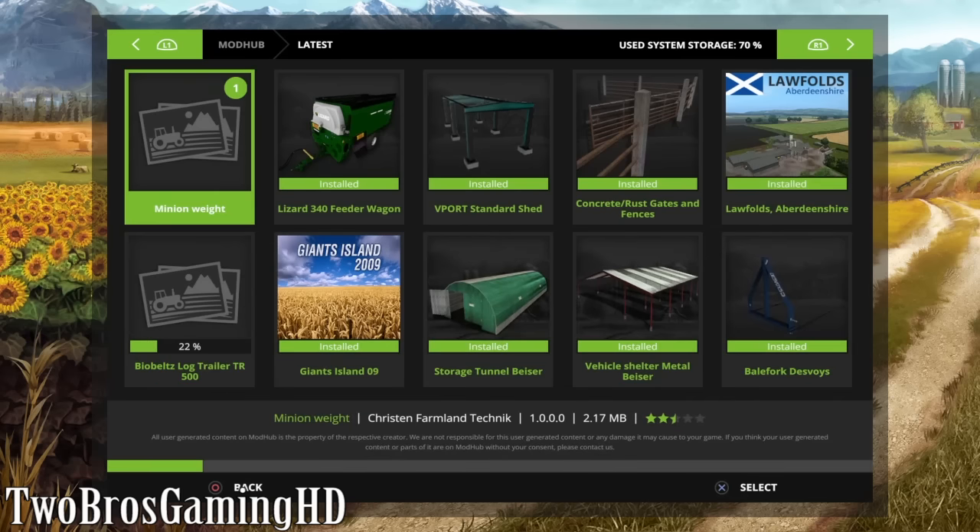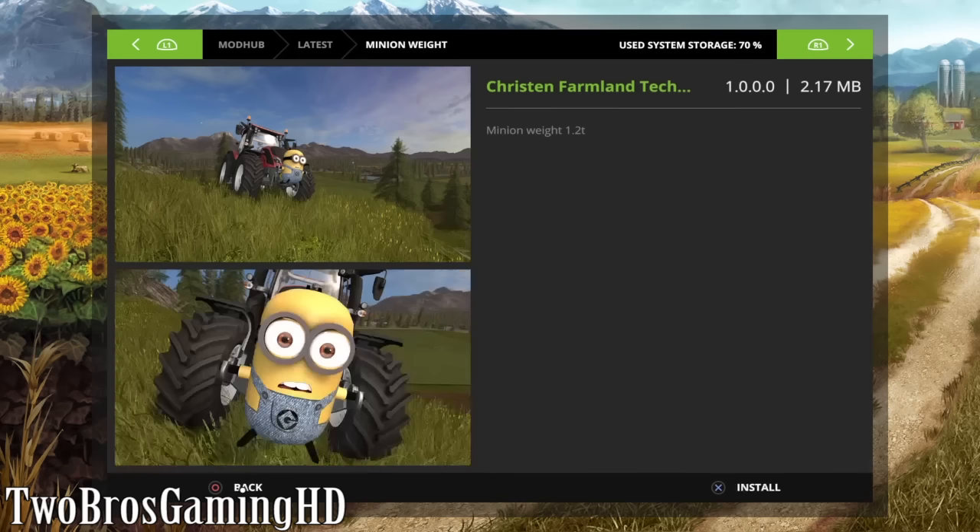And then we have something funny up here basically. We have a minion weight at 1.2 tons from Christian Farmland Technology or stuff like that. I don't know where this is from, but I gotta say this is so funny man. What is this? A minion in a farm? You can't get that in real life. This is not happening. This is not realistic.